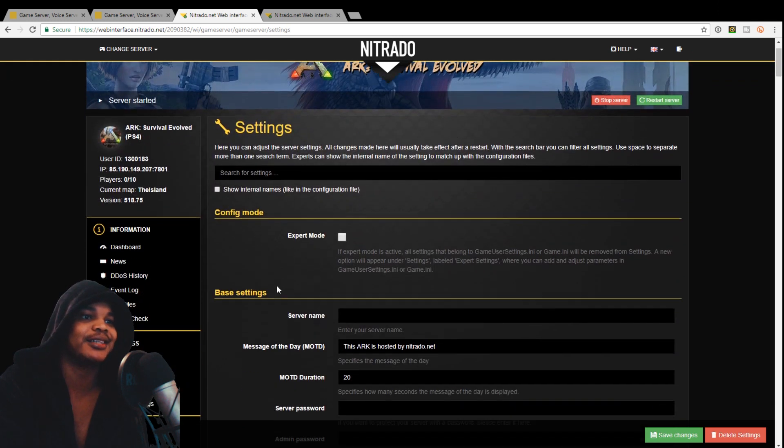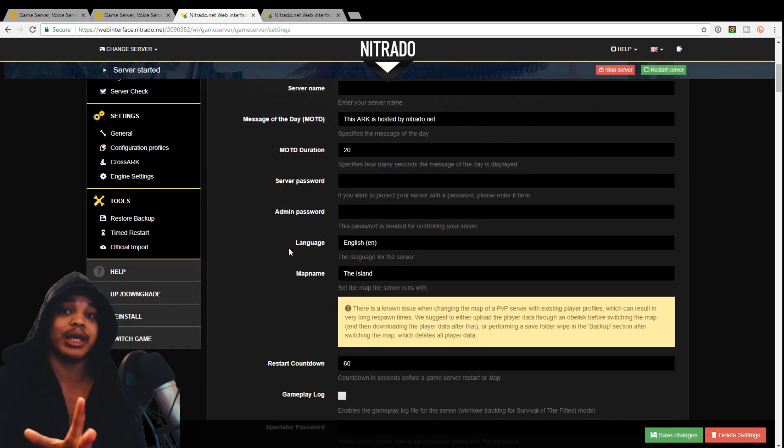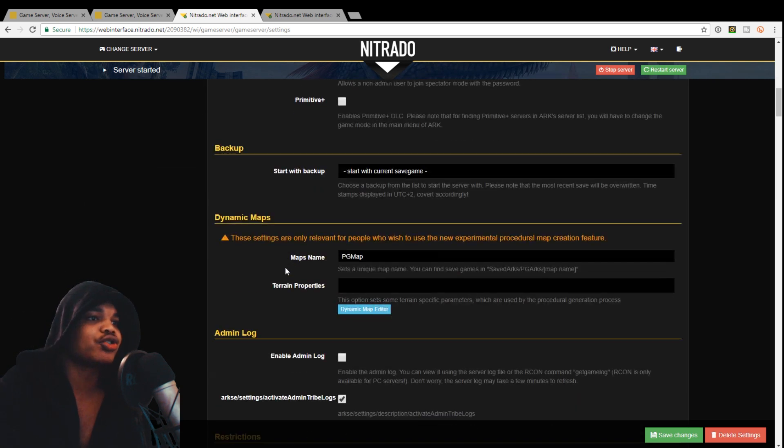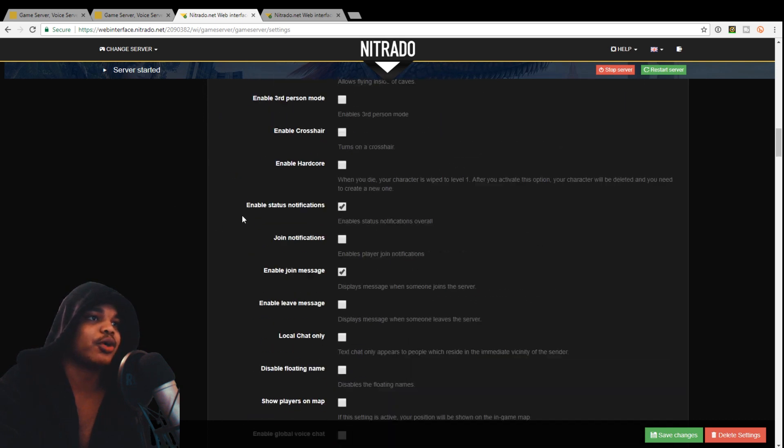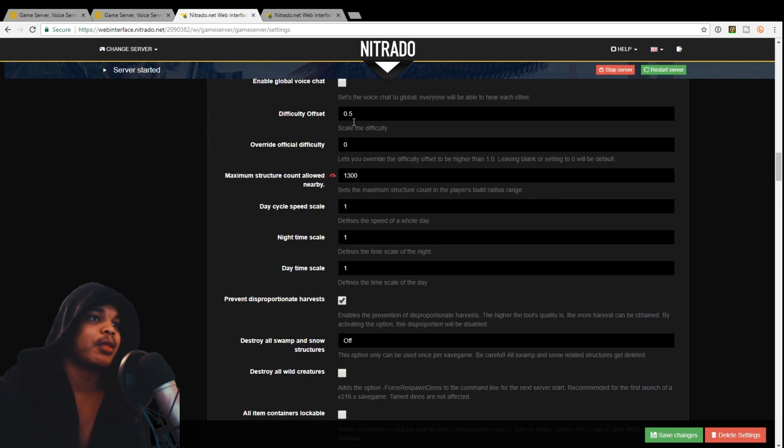So here we are in settings. I'm going to show you how to do it in the simple settings and then in the expert settings after. You want to scroll down, and under gameplay you can see day cycle speed scale, nighttime scale, and daytime scale. This day cycle speed scale defines the speed of a whole day — I wouldn't mess with that whatsoever because there's no need for what you want to do here.